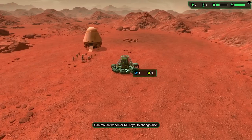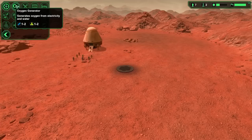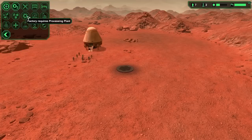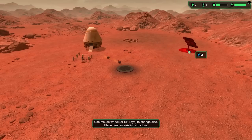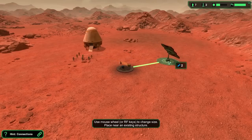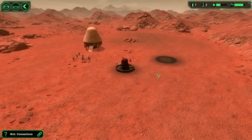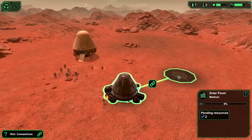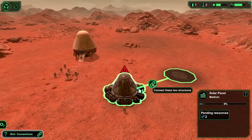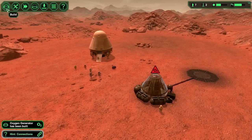So first things first, we want an oxygen generator. Bang — oxygen generator. Now, an oxygen generator alone is not going to be any good, so we're going to need a bit of power. Why can't I build power yet? Oh, because that's an outside building — we need an exterior structure. So we'll get a solar panel up. Although, I kind of suspect that with the heavy CO2 atmosphere, solar might not be my best source of power. I suspect wind might be it, so I'm going to get that going as well. Now, in order to get your buildings hooked up, you want to link them like that, and then your chaps will start plumbing that in.